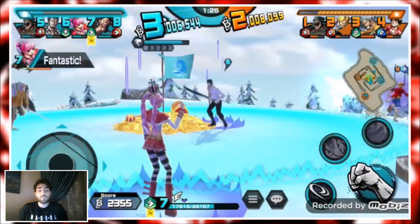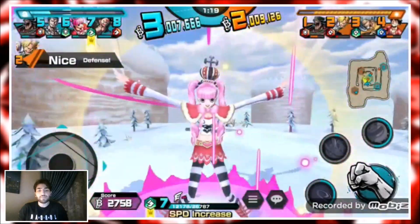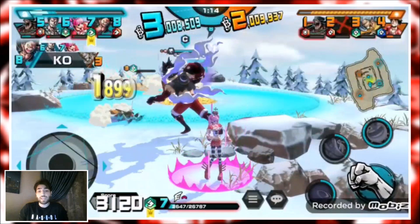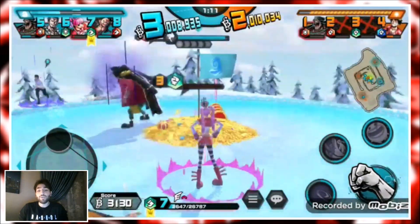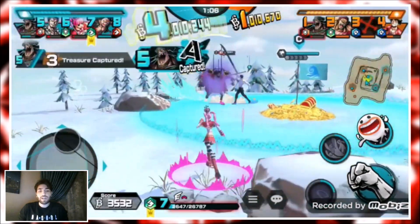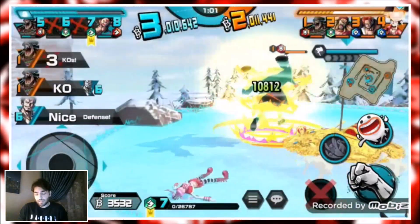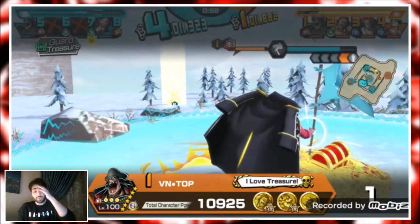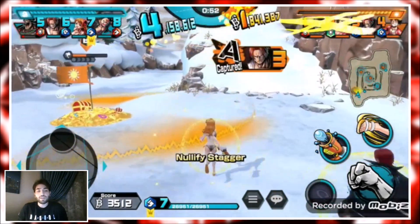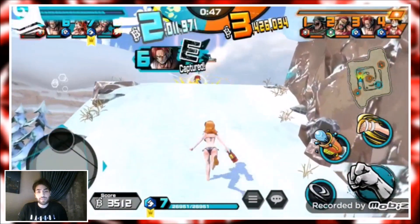Luffy got hit by the ghost, which is nice. Here is where we die — Blackbeard gets a perfect dodge on us. They saved me from Rayleigh momentarily. Blackbeard was shadowed for a long time — if we had a blue character dealing more DPS we could've finished him. But Blackbeard can just sit up there forever, so I decided to move on.